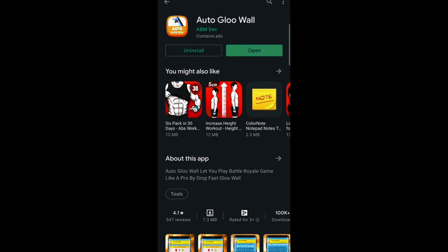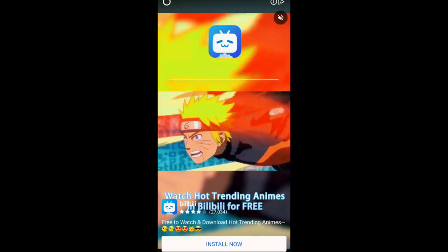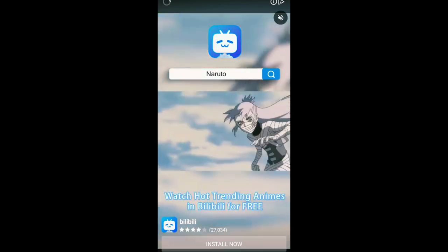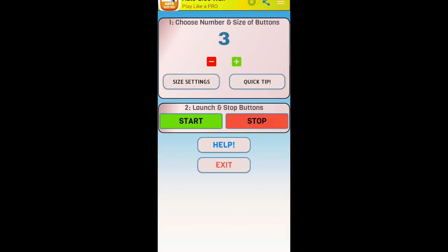Please open the app and open the button. After that you can see the auto glue wall. Let's play prefire. Click on this button, then click play. This button lets you skip, and this button lets you choose the number and size of the button.